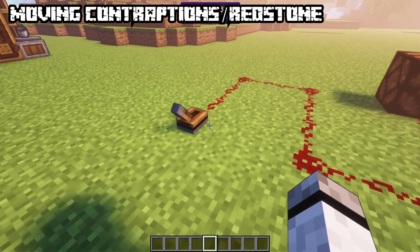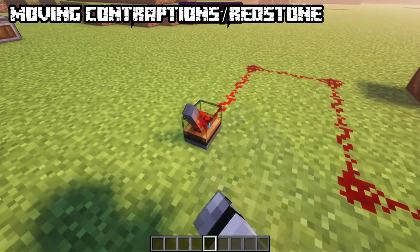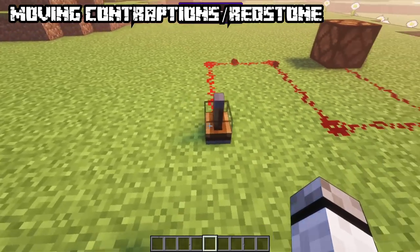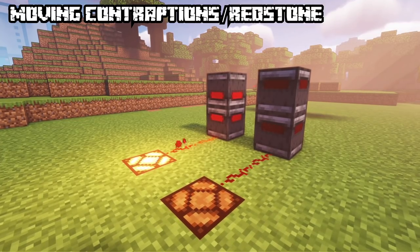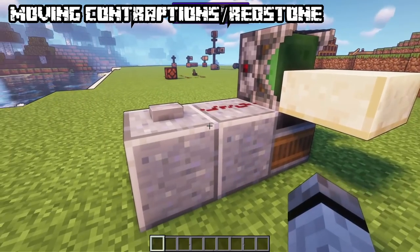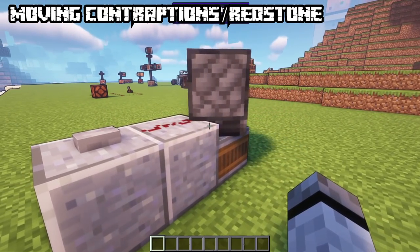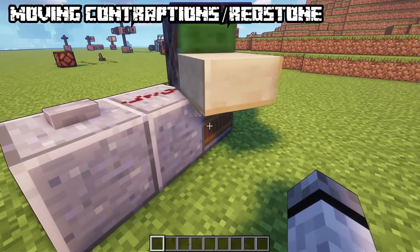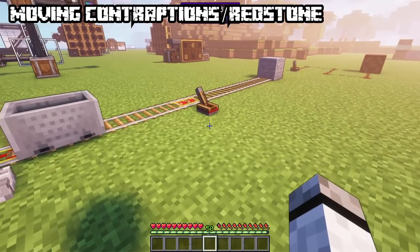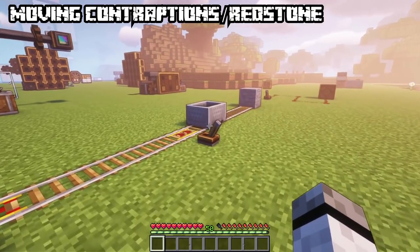Now to some redstone systems. The analog lever lets you choose precisely how much redstone power to send out — right click to increase by one stage, sneak right click to decrease. Redstone contacts will only emit a signal when facing each other, and this even works in moving contraptions. The sticker, upon receiving a redstone signal, will stick to the block in front of it — when moved, the block moves with it. To unstick, just provide it with another redstone signal. The controller rail lets you precisely control the speed a minecart receives by modifying the redstone signal.